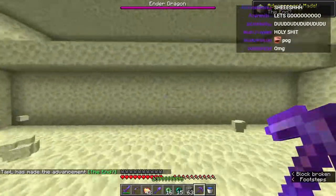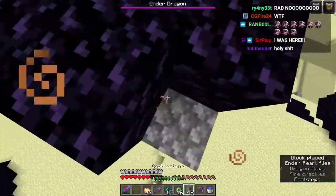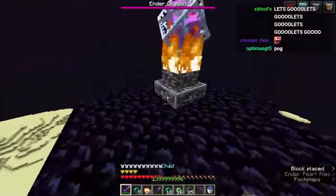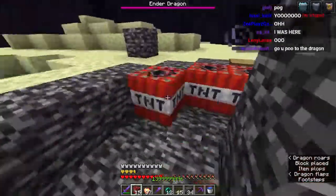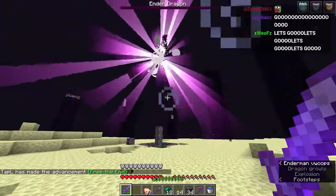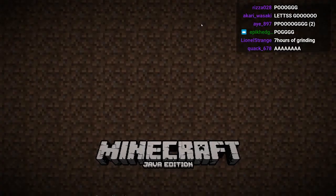Now we go and slay the dragon. I don't even need a bow - we're going full melee mode. We're going to pearl to every single crystal. That's another one - and we're good. I see the dragon going down. I'm placing a bunch of TNT - we're starting this with a bang. We use sharpness 9.7 billion on the dragon. We got it! Let's go in. Thanks for watching, that was fun. Bye.